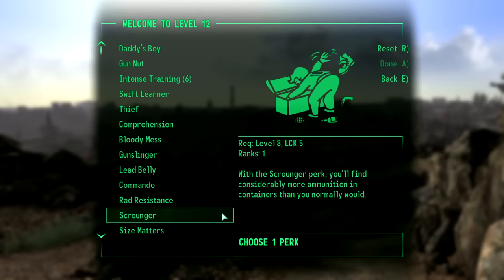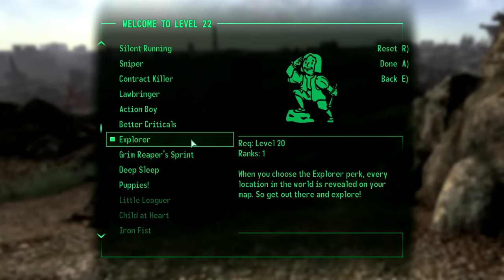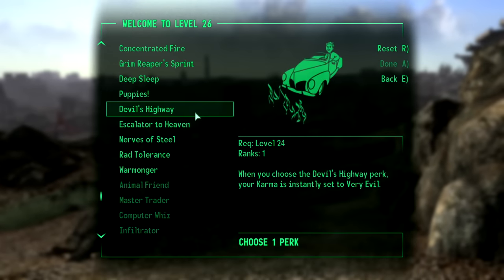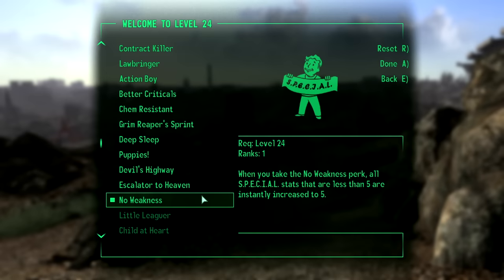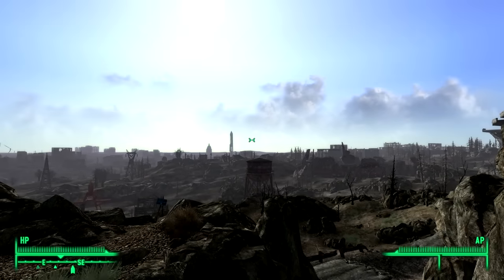I'm not gonna go through all the perks I picked — there isn't time to talk about 30 different perks. The big ones were Explorer, which marked all locations on my map; Rad Tolerance to slap minor radiation poisoning back where it belonged; Rad Absorption to turn my sweat into neon green; Devil's Highway to set my Karma to very evil; Toughness, which was a dumb move; No Weaknesses to raise all SPECIAL stats lower than 5 up to 5 — that's a good one; and Nuclear Anomaly.